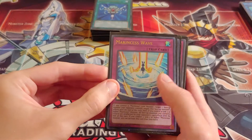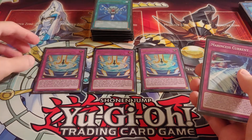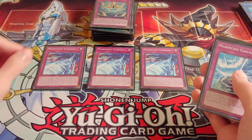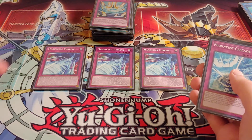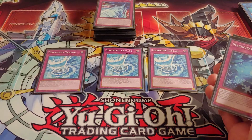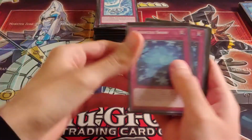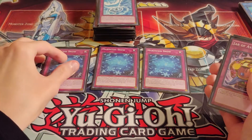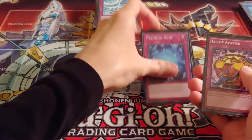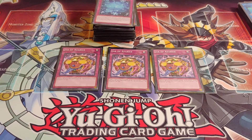On to the traps. Using 3 Marincess Wave, 3 Marincess Current, 3 Marincess Cascade, 3 Marincess Snow, and 3 Jar of Avarice. That's it for the main deck.